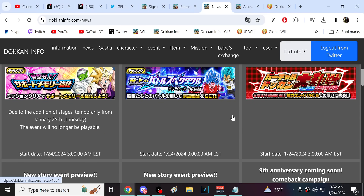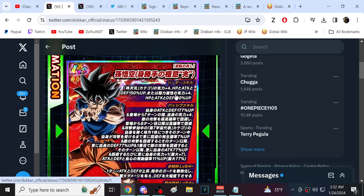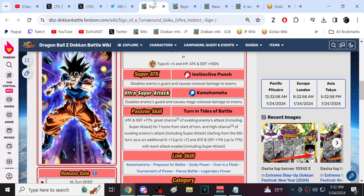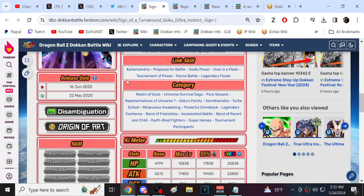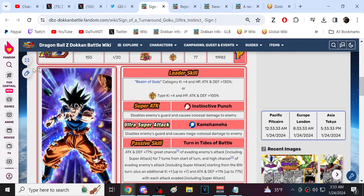The ninth anniversary is looking pretty good so far. Dokkan did taper off after last anniversary, but we can only focus on what we're getting right now, and right now it looks pretty good. UI Goku is looking strong - I think he's gonna be a strong character to run on a lot of different teams. He's a significant buff to weaker categories like Miraculous Awakening, Powerful Comeback, and Legendary Existence. He does have a category restriction, but he doesn't need it to be good - it's just a nice asset. He looks strong.